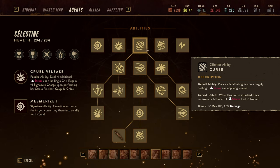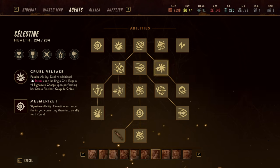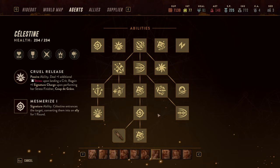The second core ability is Occult Gambit, which comes in three forms: Gambit one, two, and three. On Gambit one, once per round you can either gain an AP or gain three stress. Gambit two allows you to do it twice, and Gambit three allows you to do it three times. This allows Celestine to gain extra AP by herself, though she generates stress in the process.